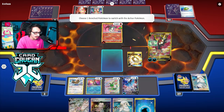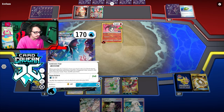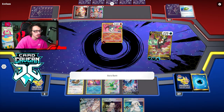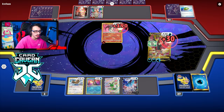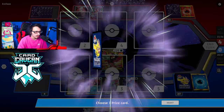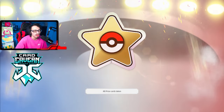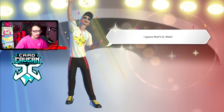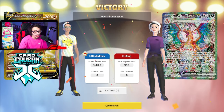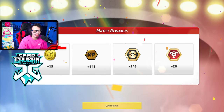We got the dub! Once we got Bibarel set up we were probably just big chilling - there was nothing my opponent could do to stop me. If I wasn't winning this turn I would have just two-shot the Charizard or set up Shaman to win after they knocked out another Pokémon. Charizard needs four prizes for Shaman to KO it.